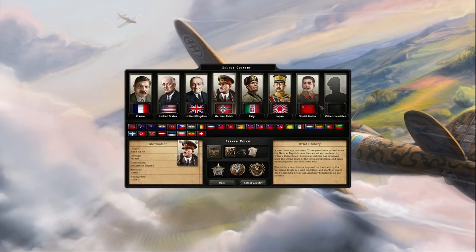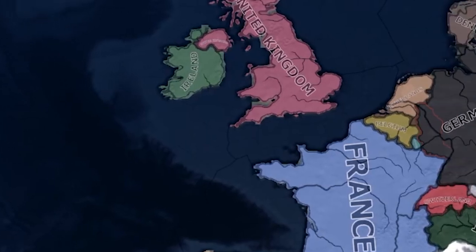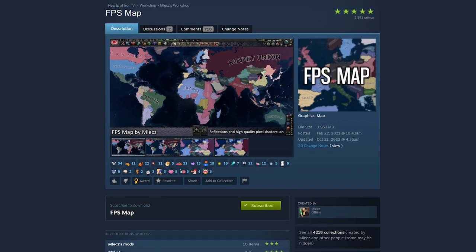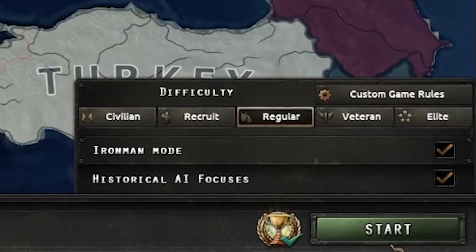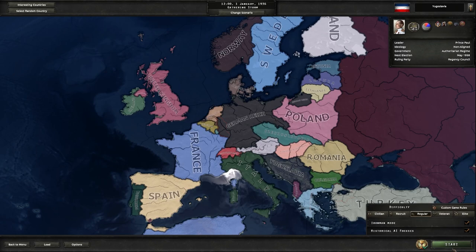We will of course be doing a new game, January 1st 1936 start date, playing as Yugoslavia. You might be wondering why my map looks a little different — I am running one mod currently. It makes things look a little different. We are in Iron Man mode, doing regular difficulty and historical focuses for the AI.